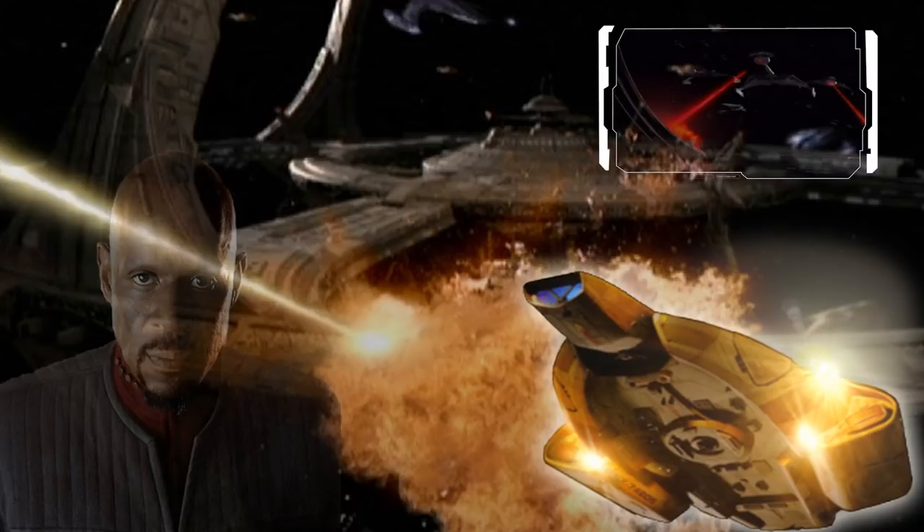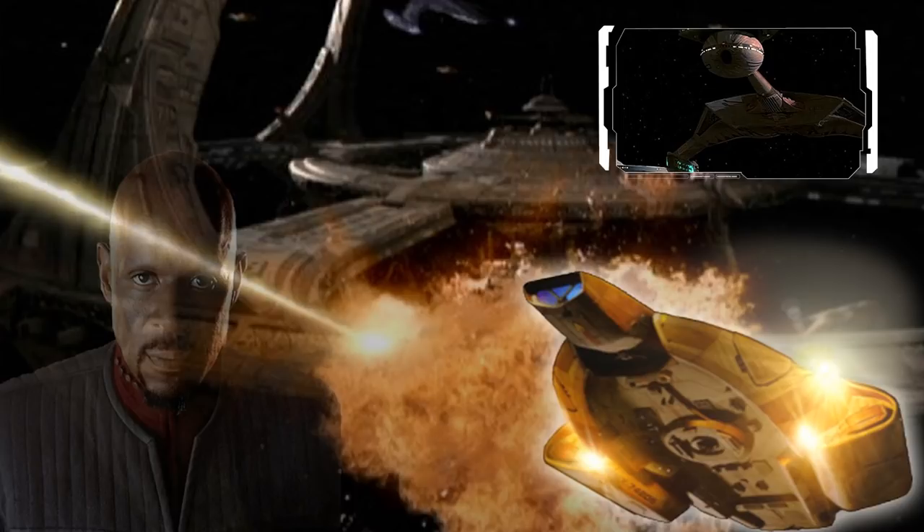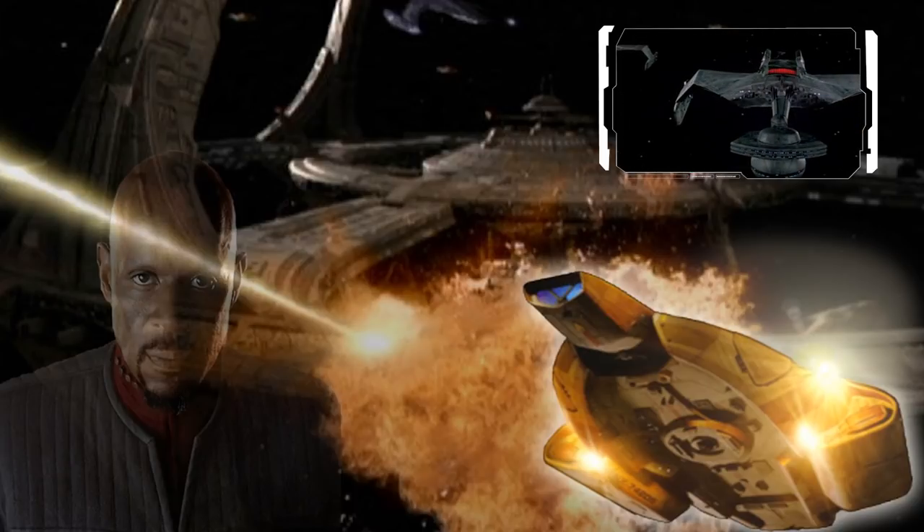The K'tinga-class battlecruiser was one of the more powerful ships of the Klingon Defense Force, with up to 800 crew and a maximum warp of 9.6. In the 23rd century it could challenge a Constitution-class cruiser in an even fight, and a small number in a pack could severely damage an Excelsior-class ship. As time progressed, it fell behind current technology, though extreme refits allowed it to stay in service. The vessel sports up to 6 disruptors and 2 torpedo launchers, with the forward launchers also including disruptor emitters in the 2370s.